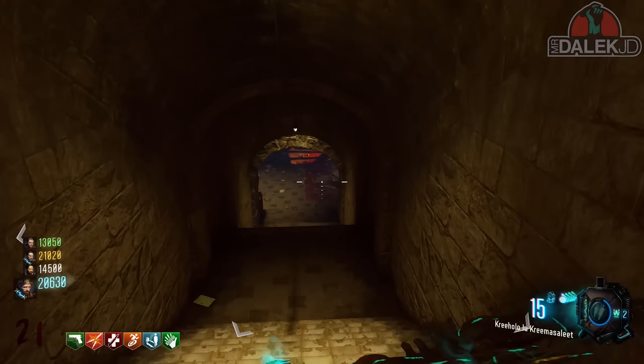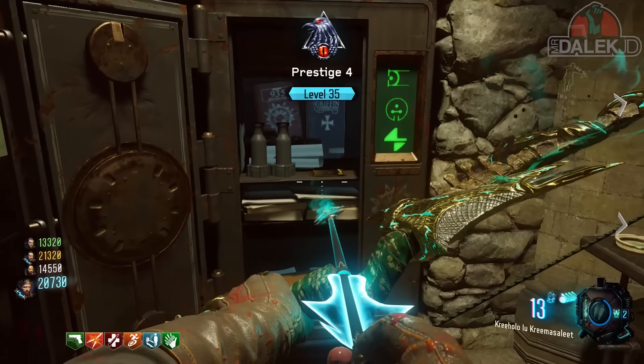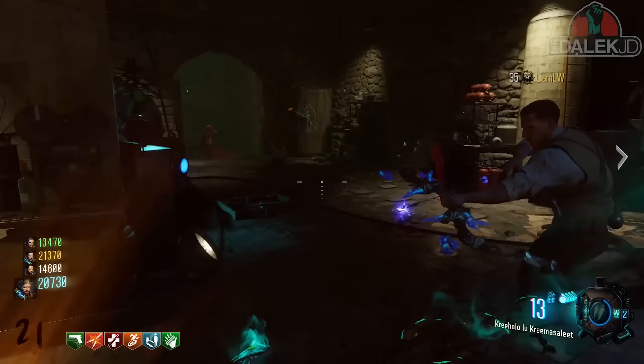Now you want to put your upgraded bows back in the middle if you've got them, and you need to get yourself a normal Wrath of the Ancients bow. Just pick one up as normal and then go down to the teleporter room. There will be small circular pods above the teleporter pad itself — shoot each of these with a normal bow and these will cause the pods to start glowing orange.